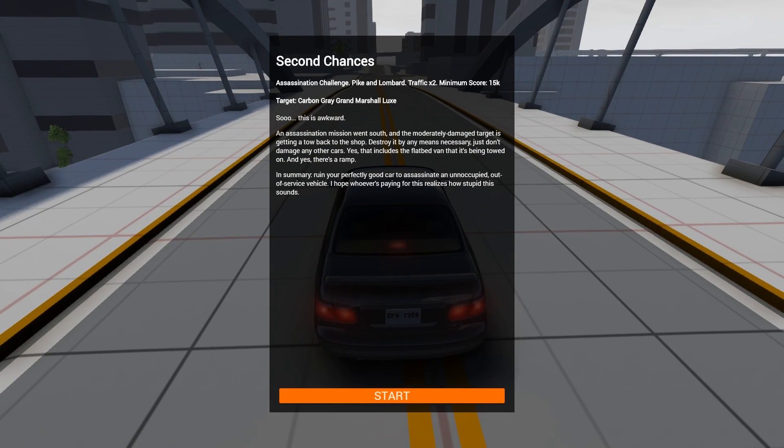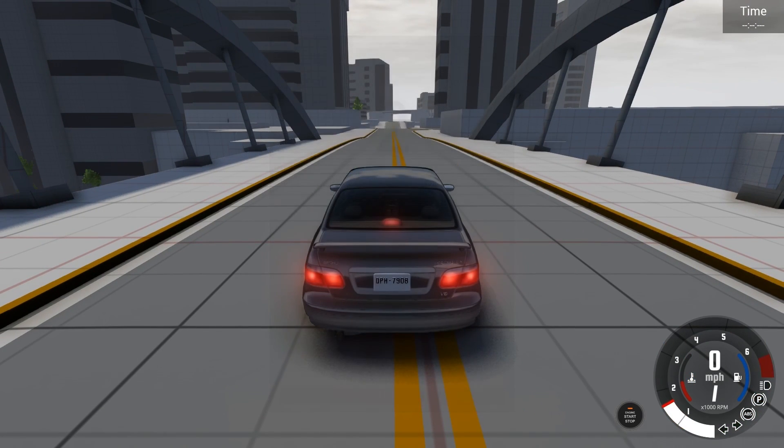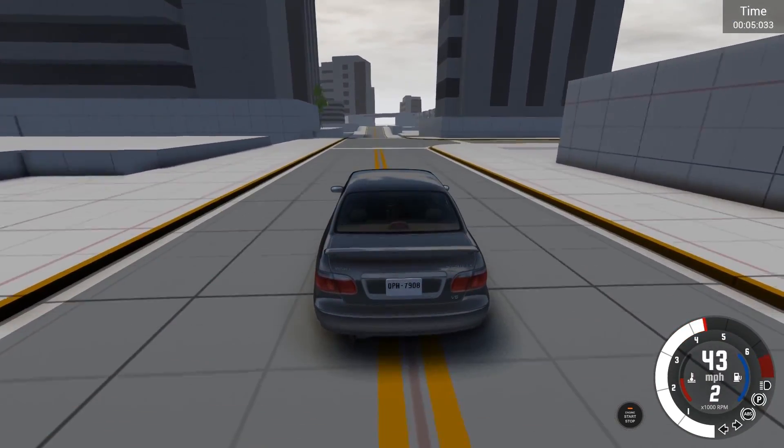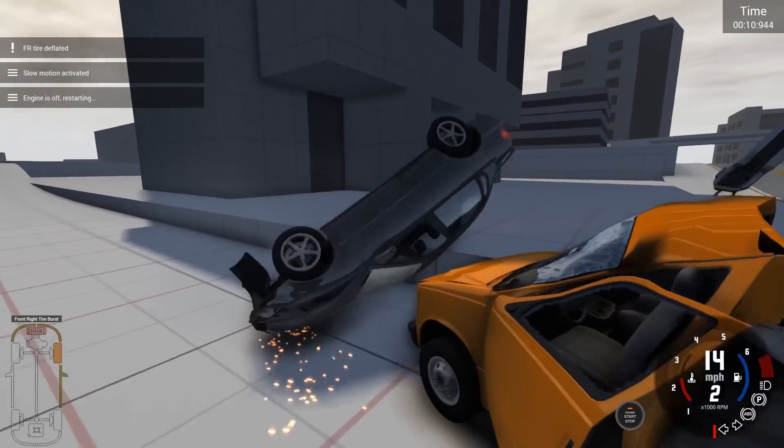This is an assassination mission — the target is a carbon gray Grand Marshal Lux. The assassination mission went south and the moderately damaged target is getting a tow back to the shop. Destroy it by any means necessary — just don't damage any other cars, and yes there's a ramp. In summary, ruin your perfectly good car to assassinate an unoccupied out-of-service vehicle.